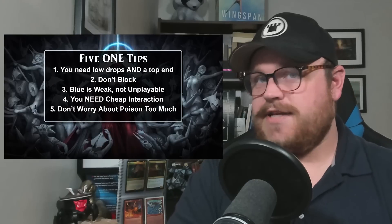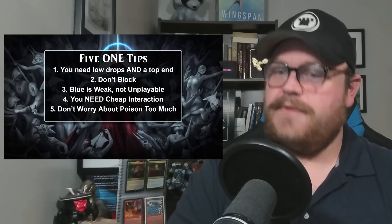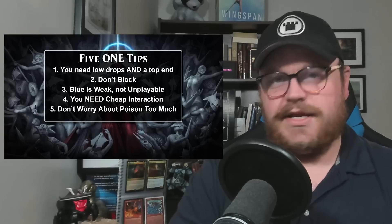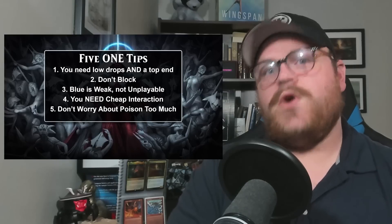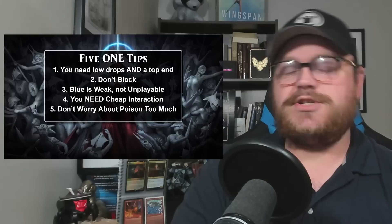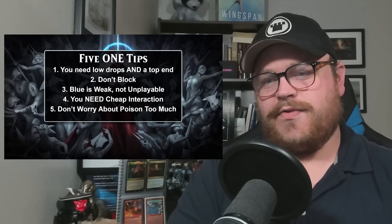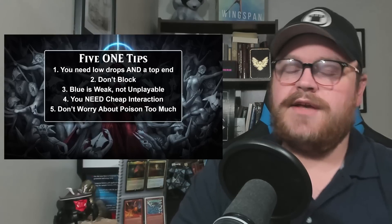So those are the five big tips. To recap: you need to have one and two drops but also a top end or you'll run into trouble. You don't want to block — there are caveats, but mostly blocking is difficult and dangerous. You need cheap interaction. Blue is weak but not unplayable. And don't worry too much about poison other than the thresholds of three and ten. You don't need to worry about hitting three nearly as much if you're not playing against black-white, though it is relevant against that deck.